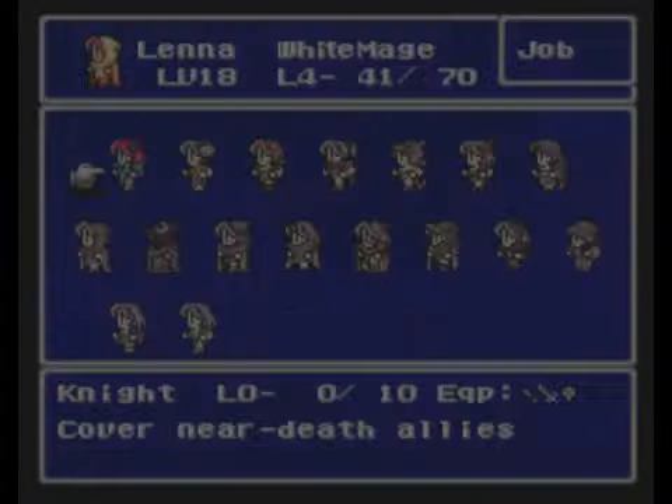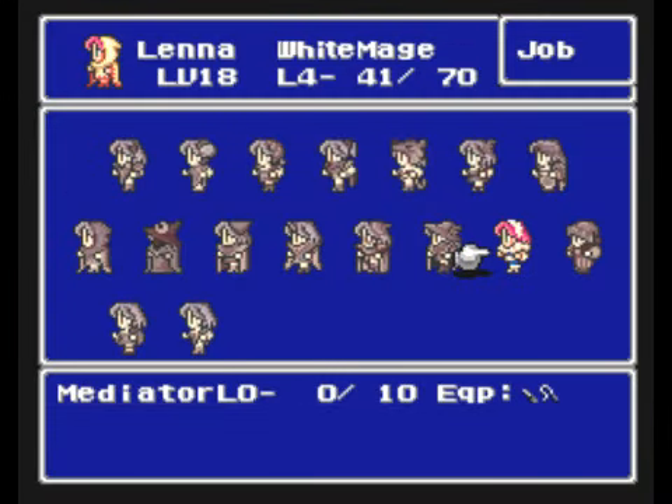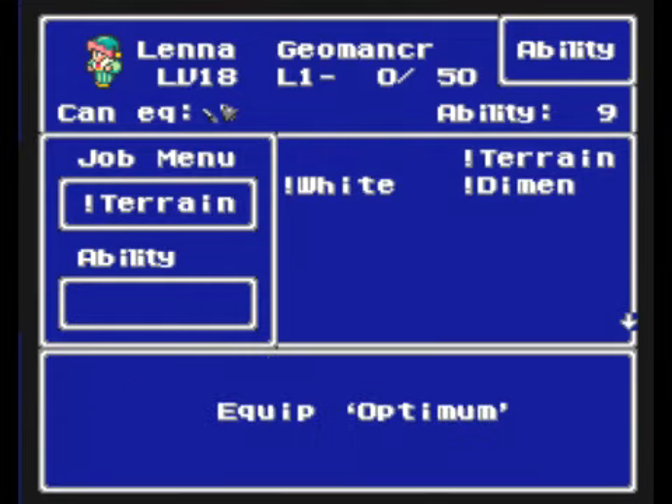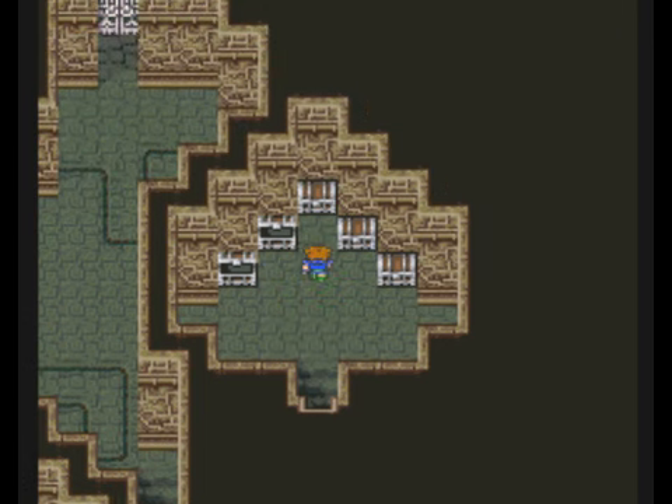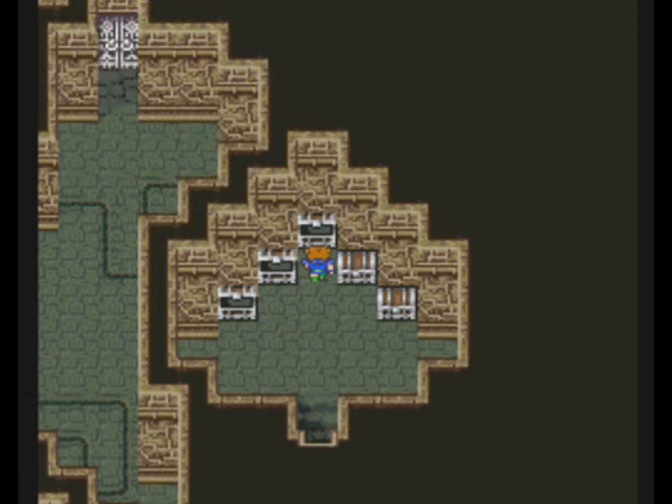I want to have my Geomancer for this one. There she is. I don't even care about a secondary ability — this won't take long. Let's see if we get some money. Another shuriken — that's pretty good. An ancient sword. Full moon. Ancient sword, if you're using a knight-type job class, that could be useful.